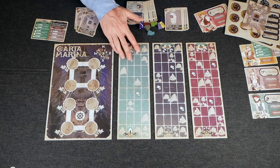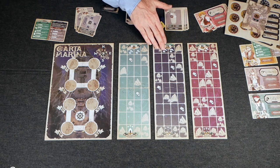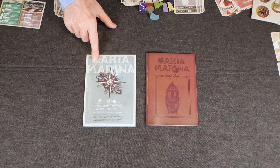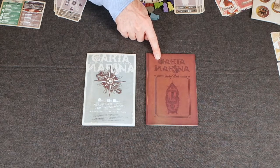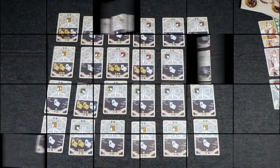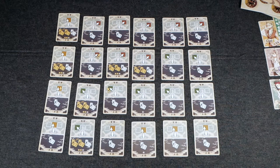Here is the ship board and the voyage boards. Then we've got the rulebook and the storybook. And we've got navigation cards and hazard management, hazard mitigation cards. These are navigation and bailing out cards.